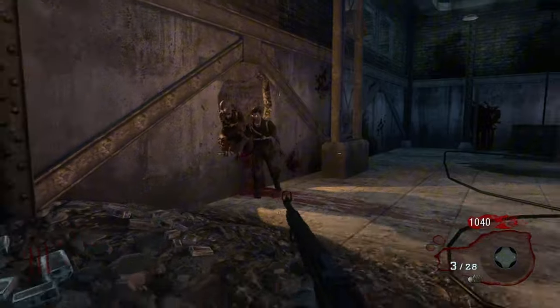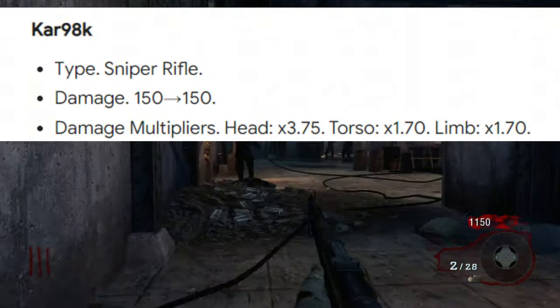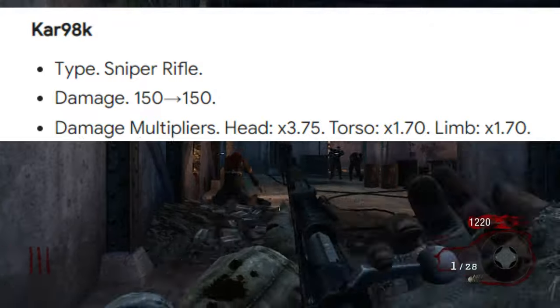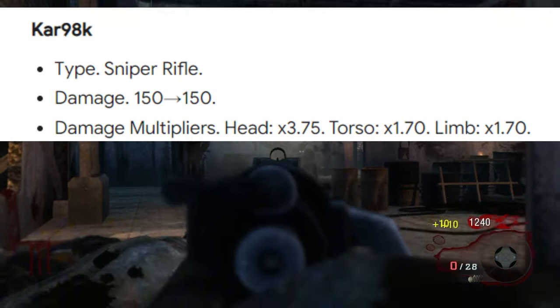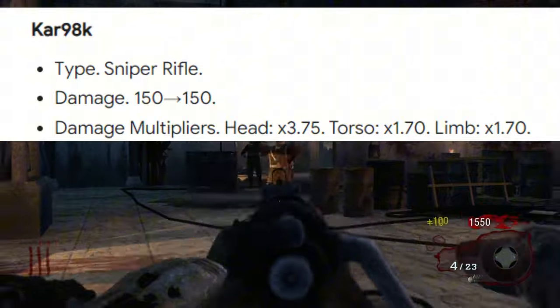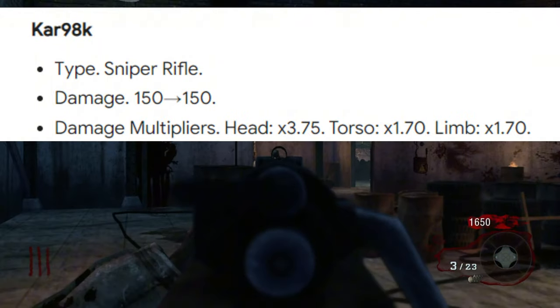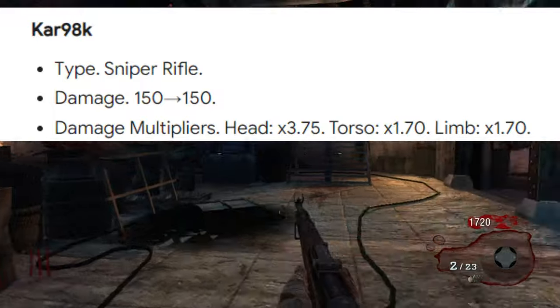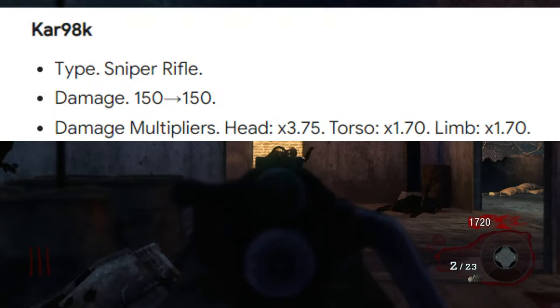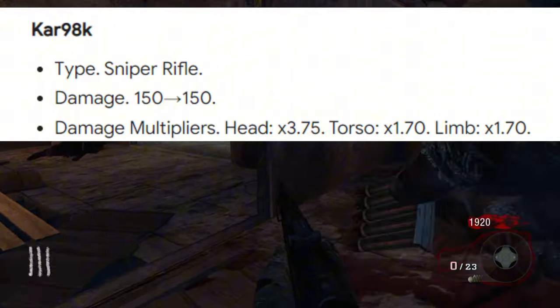Here are some fun facts about the Kar98k: first of all it's obviously a sniper rifle, and second of all it only does 150 damage, which is not good. It does have damage multipliers though — for the head you get a 3.75x multiplier, but for the torso and limbs you only get a 1.7x multiplier, so yeah, it's not even that great.